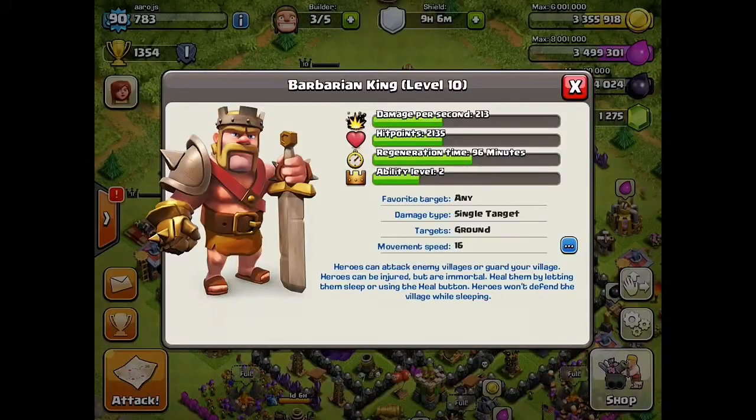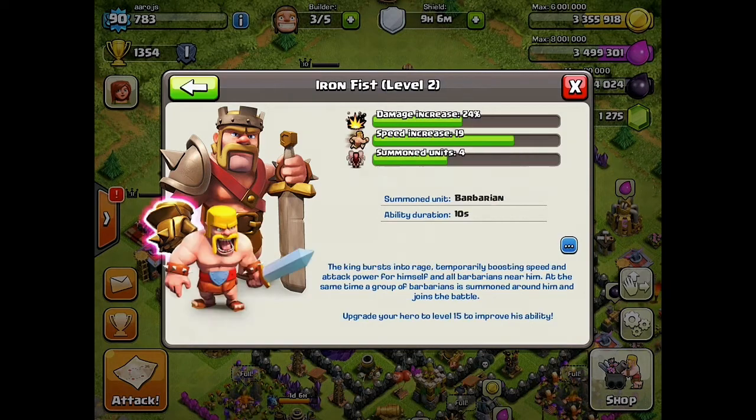First of all, we got these new hero abilities. Let's check out these stats. My ability is level 2, which is pretty cool. It's not level 8, but it says the damage increases 24%, which is awesome. Speed increase is 19, totally awesome too.